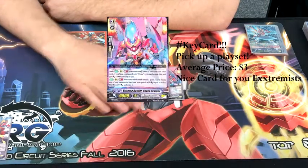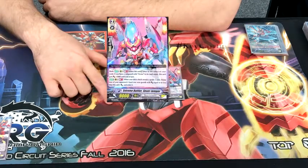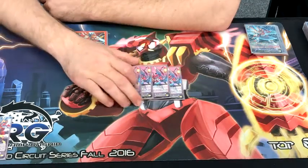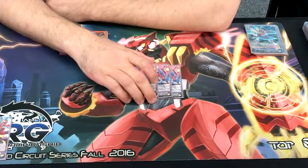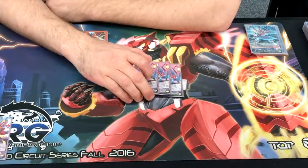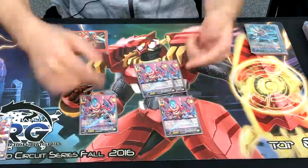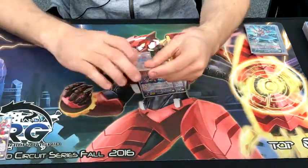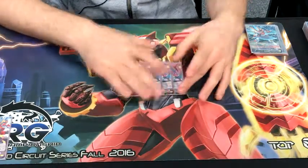It's better than Sazanda because it looks cooler — this one's full art. It also has a secondary skill: when you drive-check a Grade 3 on your turn, you retire a unit in your opponent's front row. So if you drive-check two Grade 3s or you have two of them on the board and you check a 3, you retire two units on the front row and your opponent can't really say anything about it unless they have Resist. It comes in pretty clutch when you're checking 3s.